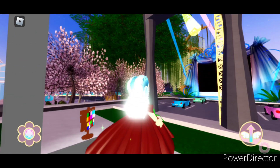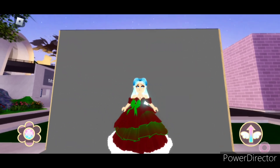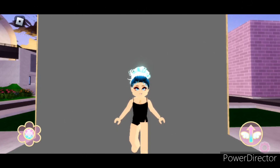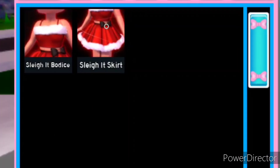As you can see, this set really lives up to the name Peppermint Princess. Anyway let's move on to the next set. This next set is actually more of a mini set — it's the Slayed set, which came out in December of 2021. The Slayed set consists of two items: a bodice and a skirt.